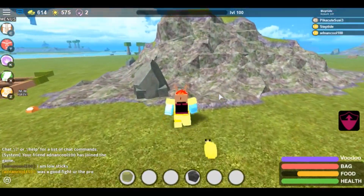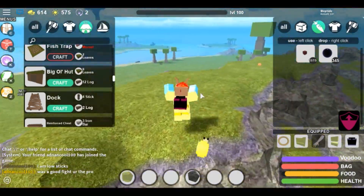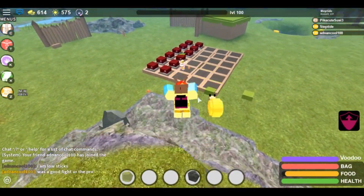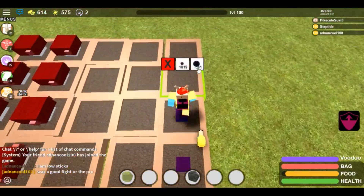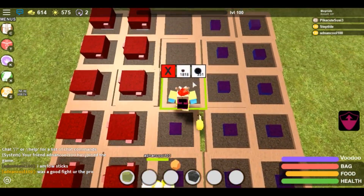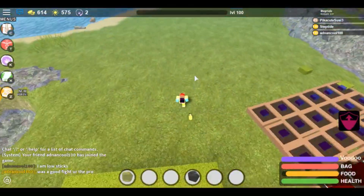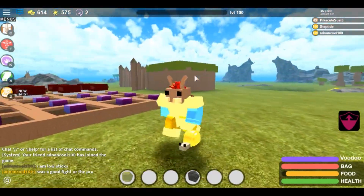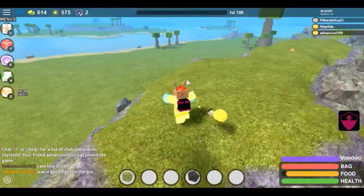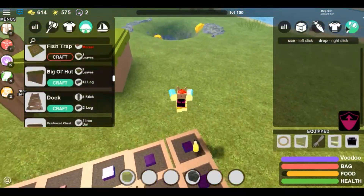One recommendation which is optional is an auto clicker - watch my food bar, yeah that's my auto clicker. Auto clicker is getting really popular for Booga Booga, especially in intense PvP. It's getting really important because literally everyone has it nowadays, which is really annoying. I just recommend getting an auto clicker just in case. You don't need to have one, but I'd recommend it because a lot of people are using it in intense PvP fights.